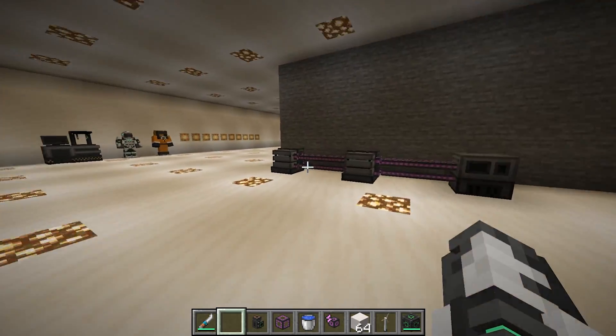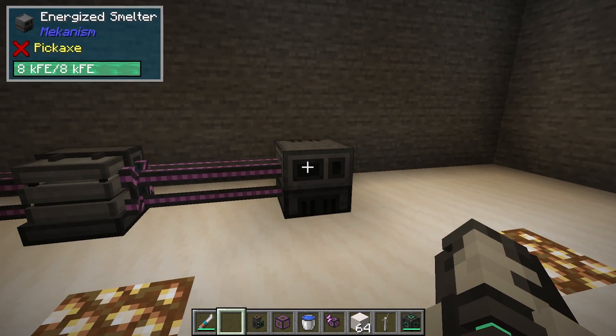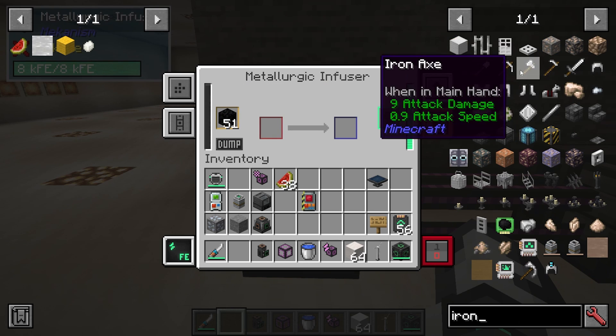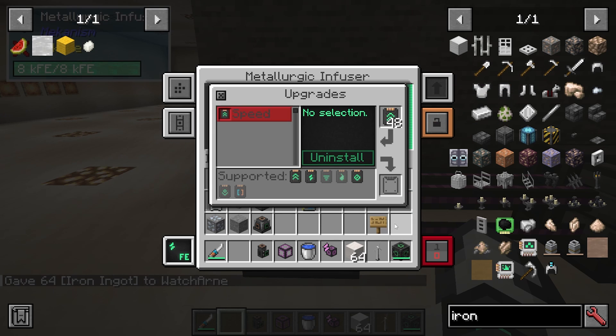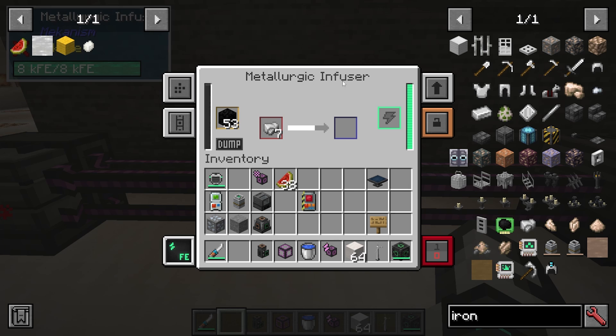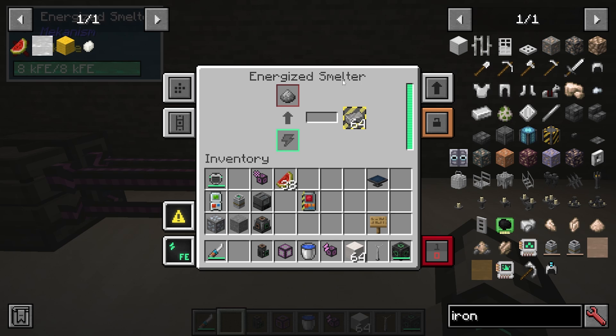In my tutorial laboratory we have two Metallurgic Infusers and an Energized Smelter — this is how we're going to make steel. In the Metallurgic Infuser, put coal in the yellow resource slot to get carbon. Then get your iron ingots and push them through — it turns them into enriched iron. A second Metallurgic Infuser with carbon again turns the enriched iron into steel dust. Push that into an Energized Smelter, and you've got your steel ingots.